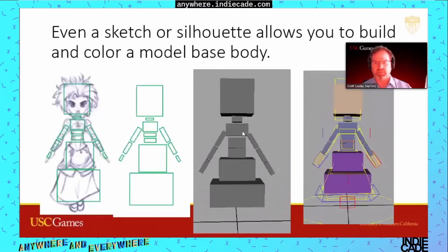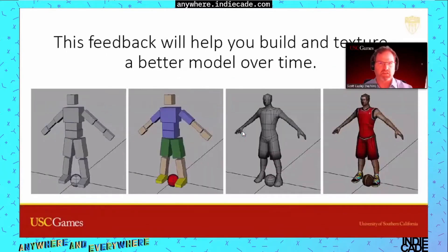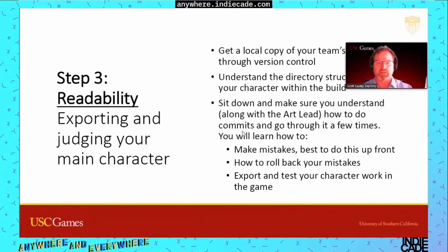Step two: the palette. This is something where you don't actually need your model — you can do it with base boxes approximating the color once you have a very simple concept character sketch. You can see what the derivative needs to be. The blocks will inform. Look at the bunch of block characters in the basketball game — it will actually help you understand how to build a better model over time.